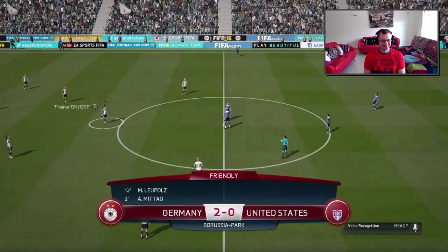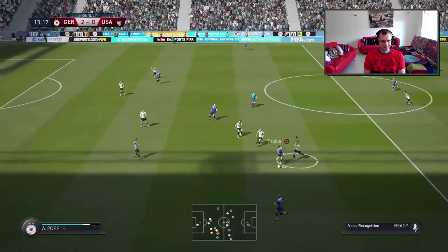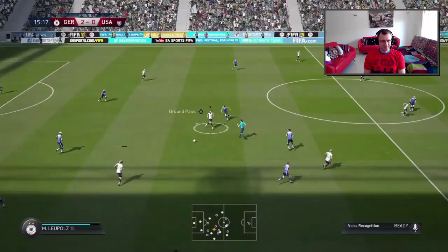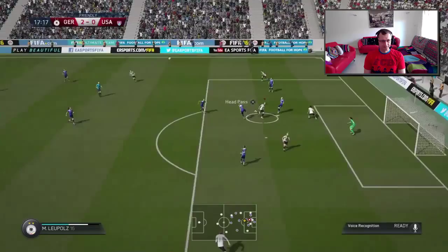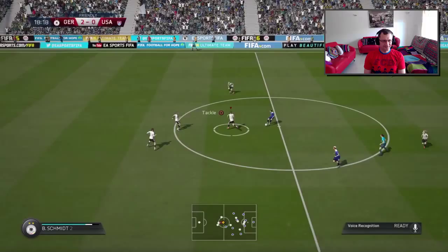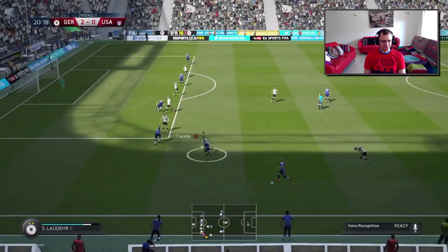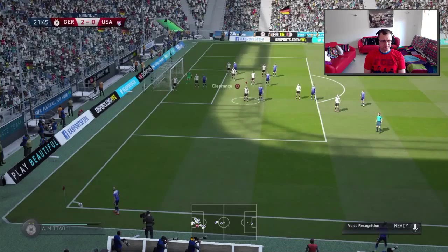Restarting at 2-0. Carly Lloyd, Rapinoe — possession given away once more. We can build up an attack now. Oh, pity — that could have been a good chance there. Germany defending well. Now it's Rapinoe dribbling well. Clever idea with the through ball but the defender saw it coming. You can only put it behind. USA are a bit dangerous here.